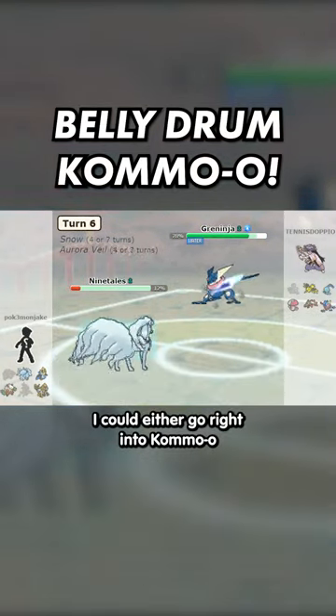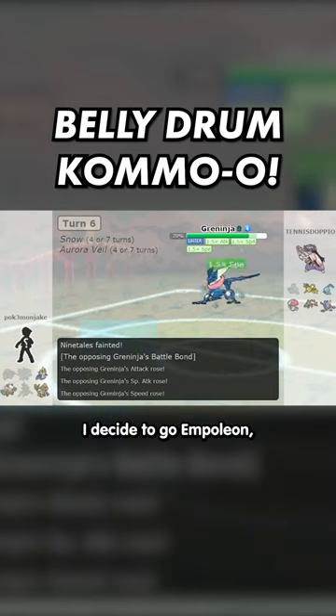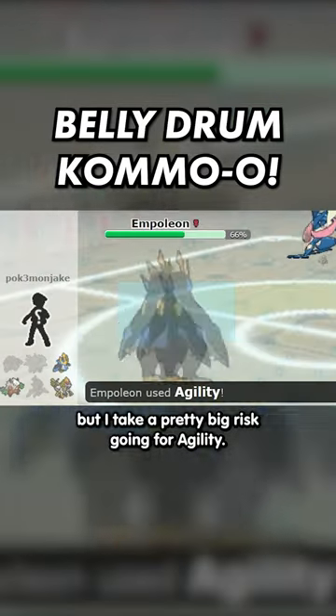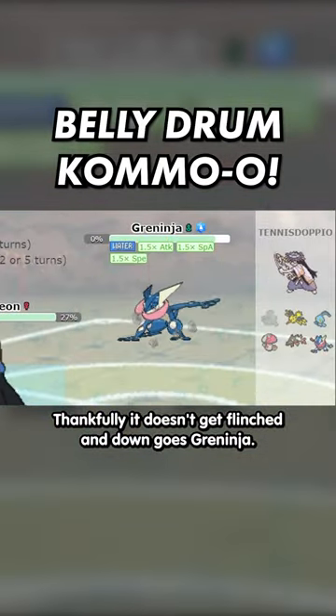From here, I could either go right into Kommo-o or go Empoleon. I decide to go Empoleon, since it has coverage to hit the rest of their team super effectively, but I take a pretty big risk going for Agility. Thankfully it doesn't get flinched, and down goes Greninja.